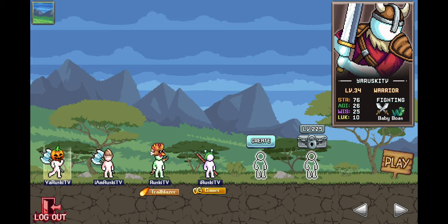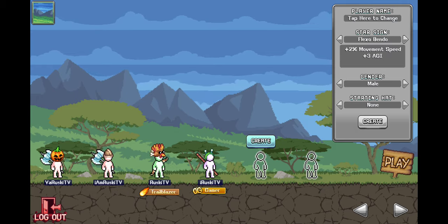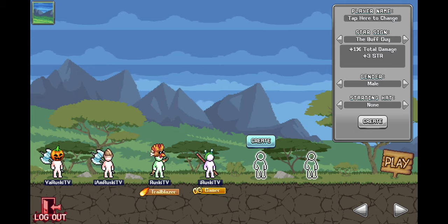First off I have a question — which character should I create? The Fuzzy Dice, the Bookworm, Flexo Bendo, or the Buff Guy? Leave a comment down below. Thank you very much.